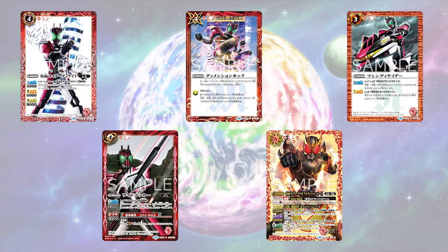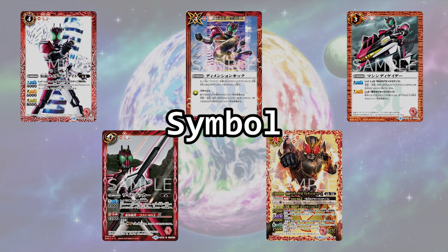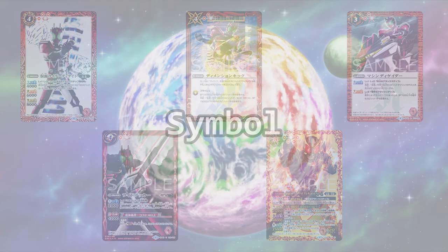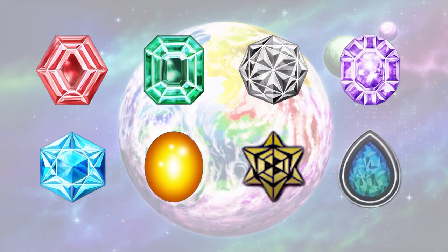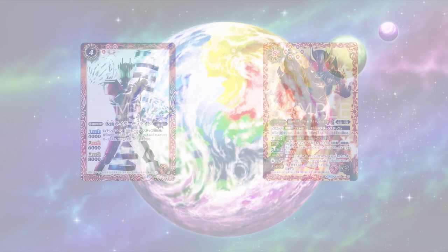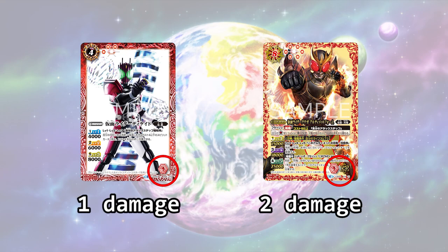Before we go into detail for each of the card types, there are a few things which most if not all cards have in common that you have to know. At the bottom right hand corner, you can see that most cards have at least one crystal-like icon here. This is called a symbol. As of now, there are eight symbols altogether in BS. Symbols serve two purposes. The first purpose is to determine how much damage that card will deal to your opponent's life, if able. We'll get to the second purpose in a bit.